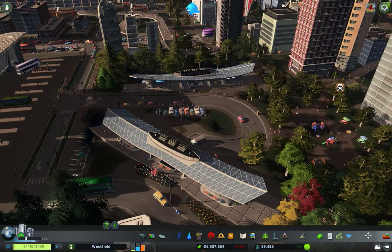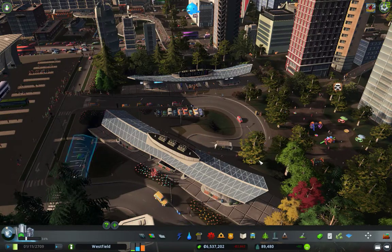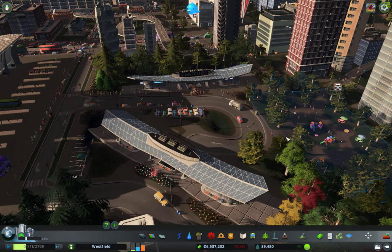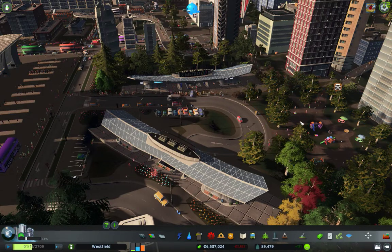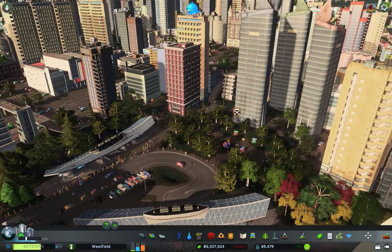This is one of those places where I started to learn how to do pedestrian pathways. As you can see, I've got the playground over here and I'm using it as a pathway. There's a pathway that goes from here all the way out to this park and plaza, connecting to a whole different neighborhood.